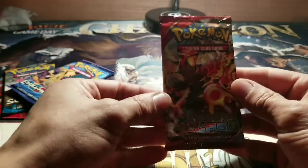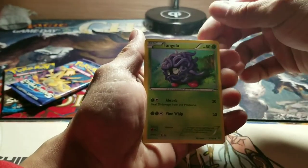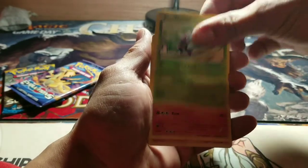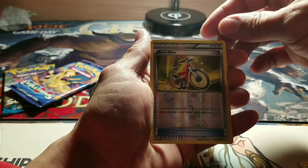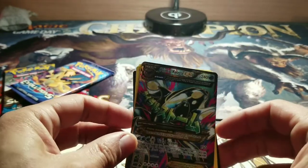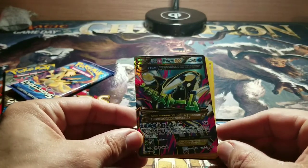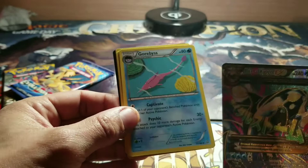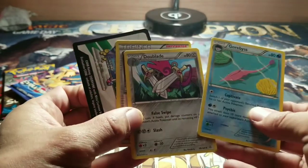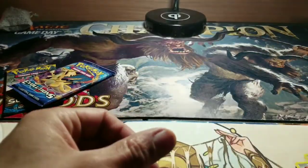Let's see what this Primal Clash has in store. It's always good to get off work and slow-roll a couple of packs — I hope you guys are having a pretty decent day. Tangela. Slugma. Torchic. Marill. A Shiny Aerodactyl. And — whoa — what do we have here? Primal Groudon! Tidal Storm, 150 — 240 hit points! It's got a texture feel too. That looks sweet! Carbink. Double Blade. Professor Birch's Observations. Really sweet looking foils.